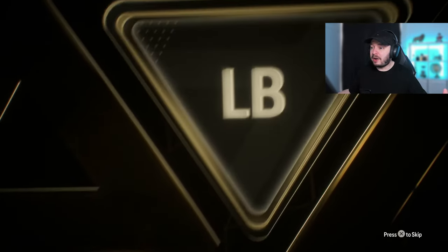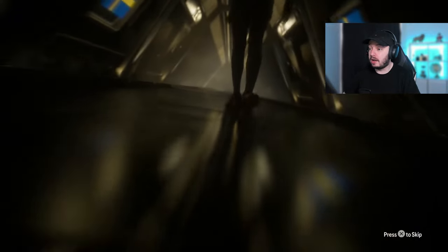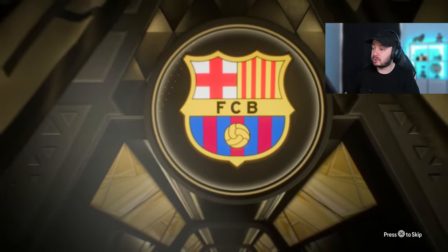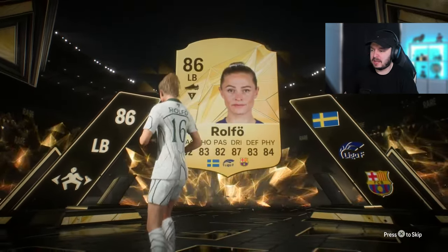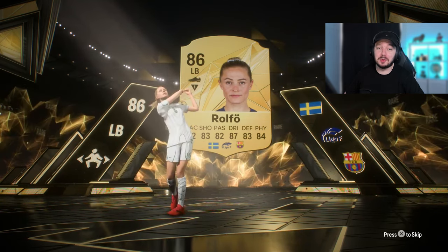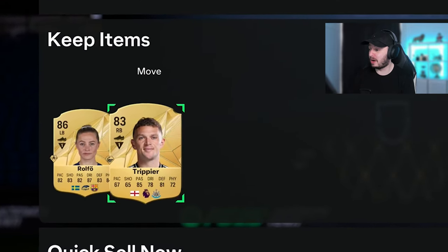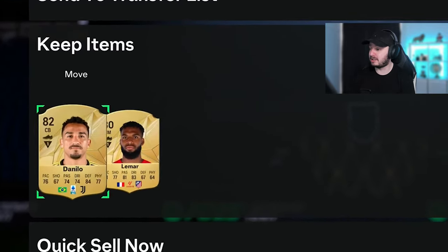We get a walkout - 75 times 2. Rolfo! Oh, that's a good one, and Barcelona as well. That's a really nice one to get. It's untradable but she's like 25k or something. Our first walkout of the series and it's a good one. And it's another one - 75 times 2 as well. We get an 83 and Danilo too. Good center back, good link as well. We are actually getting very decent players to build a starting squad.